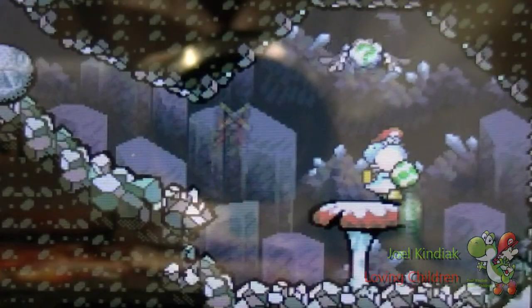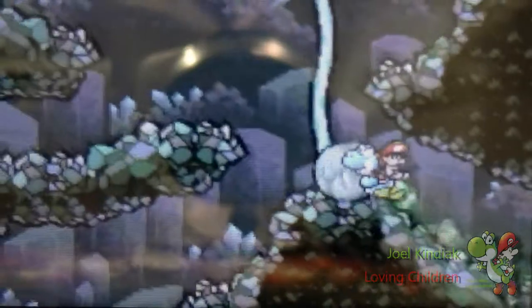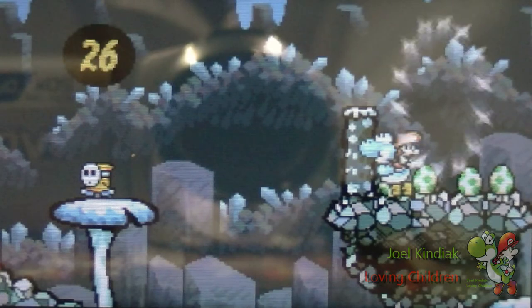You can use the chomp walk to instantly get all five stars — it really helps you out. Here's your next flower, and over this way is a key. Let's ignore that for now.